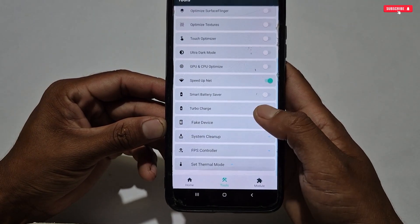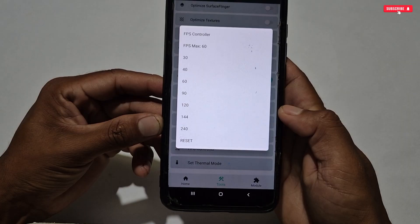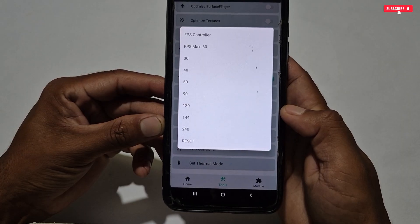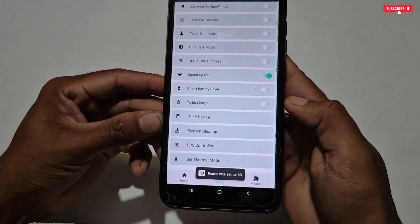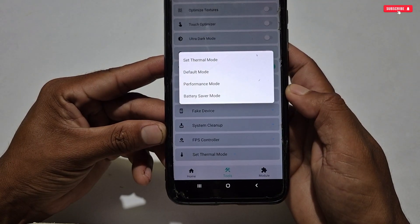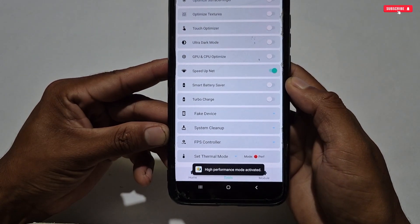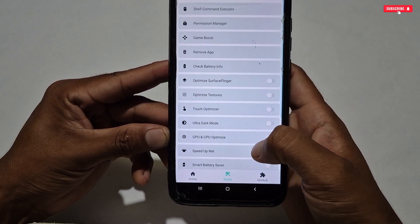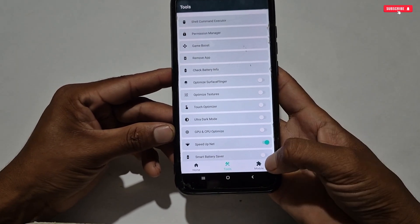Next is the FPS Controller — using this tweak you can lock FPS up to 240. I will select 60 FPS because my phone supports a maximum of 60 FPS. There is also a new 'Thermal Mode' feature, where you can set the mode between Default, Performance, and Battery Saver. Since I'm configuring this app for gaming, I will select Performance Mode.